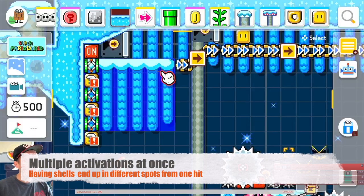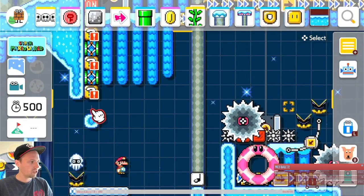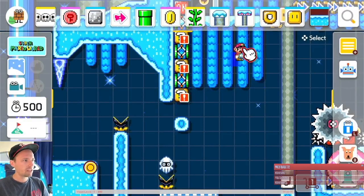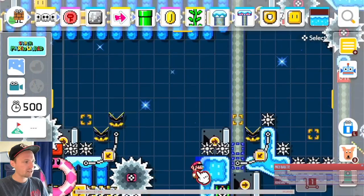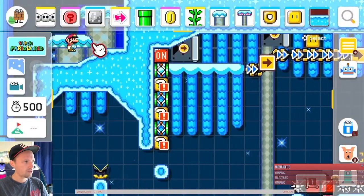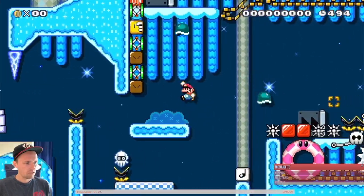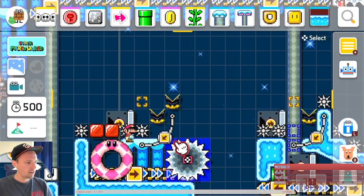For the next one, you can combine a lot of different things into one block — these are just shells or shell items. When we hit these shells, each one activates the one over the other. With the top one flying a little bit further, I have it going on tracks to different areas, and because they're at different heights they fly into different areas. We're using this on/off switch to time when the red blocks disappear. The first one flies over, the second one flies down because of the timing of that on/off switch.